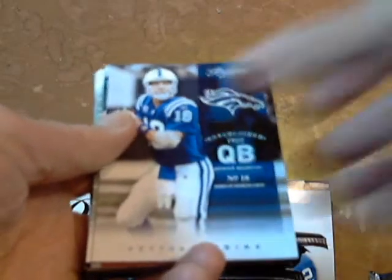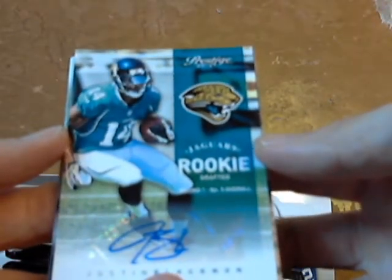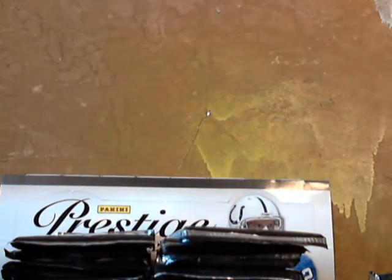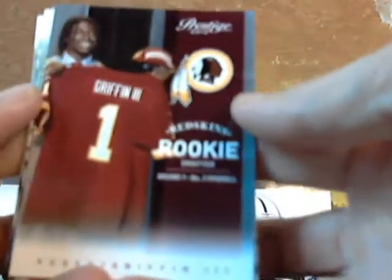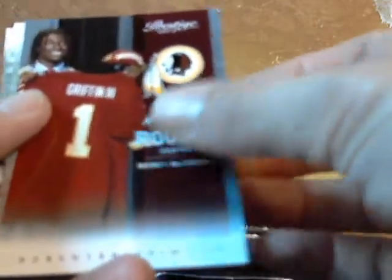Cam Newton again with the Panthers, Peyton Manning with the Broncos — and there we go, boom goes dynamite! Justin Blackmon rookie autograph card for the Jaguars — very nice pickup! And we also have the short-printed RG3 rookie card. We've already made our box — congratulations to the Jags fan with that nice autograph and the Redskins fan with the short-printed RG3. Whatever else we get now is gravy.